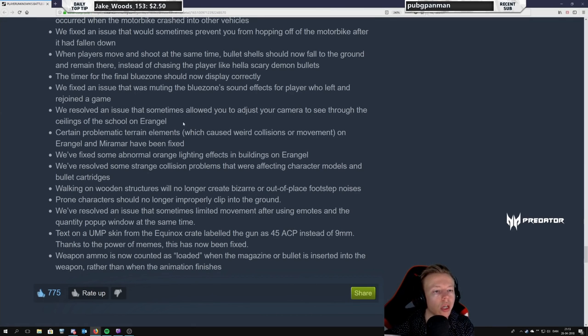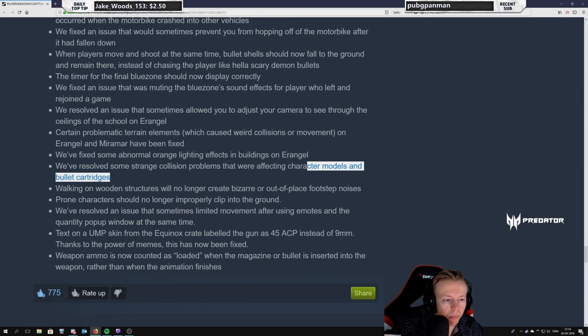Resolved issues that sometimes allowed you to adjust your camera to see through ceilings — that's not good, so good that it's fixed. Certain problematic terrain elements causing weird collisions or movement on Erangel and Miramar have been fixed — less crashing into invisible stuff with vehicles. Fixed some abnormal orange lighting effects in buildings on Erangel — so my orange lighting building in Pochinki near the church won't have the orange lighting anymore. I kind of started to like that, but okay fair enough.